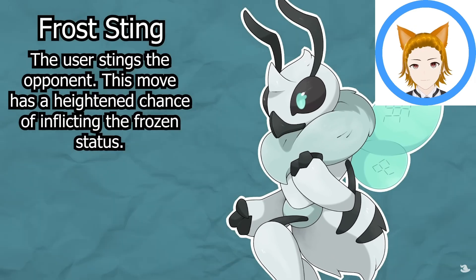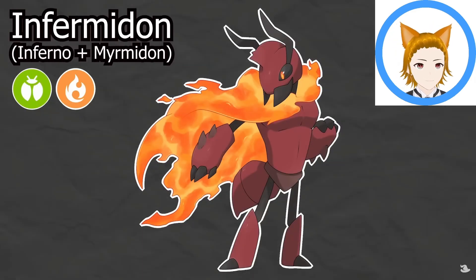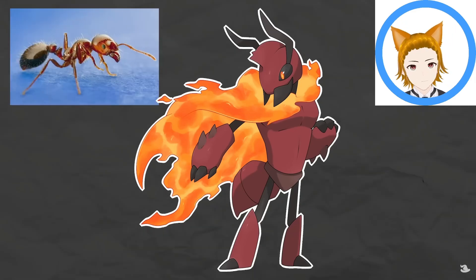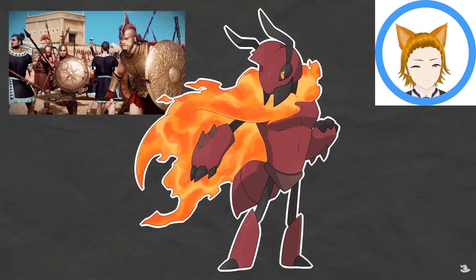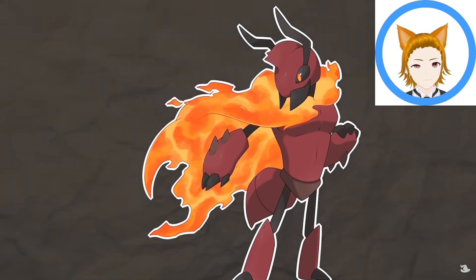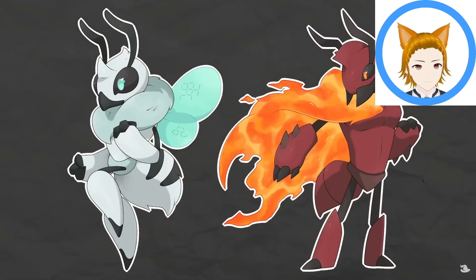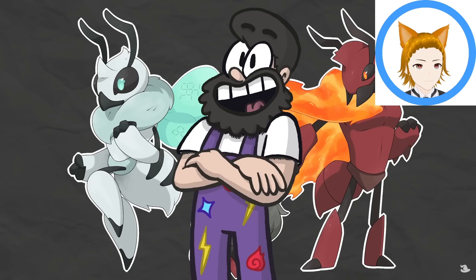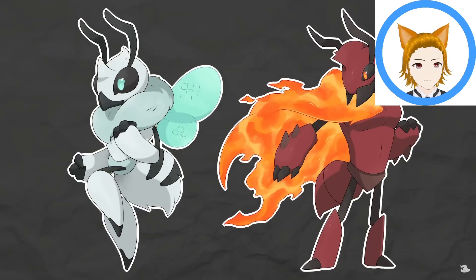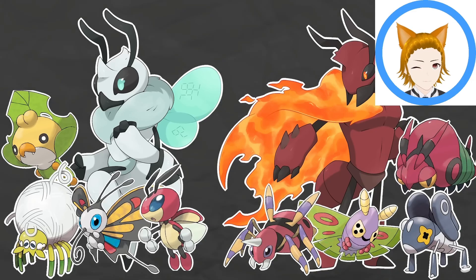If Thermite is male and exposed to a fire stone, it evolves into Infirmidon, the inferno Pokémon, based on fire ants — specifically red imported fire ants. Its gladiatorial body shape and name are inspired by the legend of the Myrmidons, warriors transformed from ants by Zeus to protect his son's kingdom. Infirmidon has a signature move called Blaze Sting — same as Frosting but with a 25% chance to inflict burn. Wasps and ants come from the same suborder Apocrita, making them evolve from the same base Pokémon sensible. These two also share the theme of serving royalty.